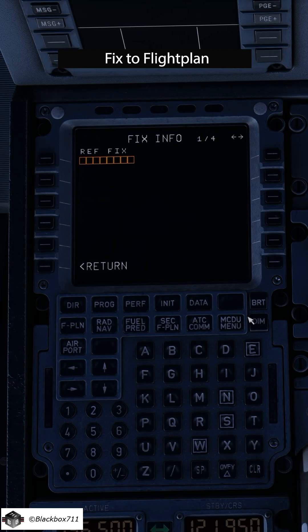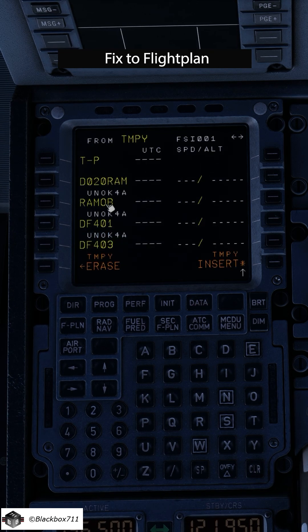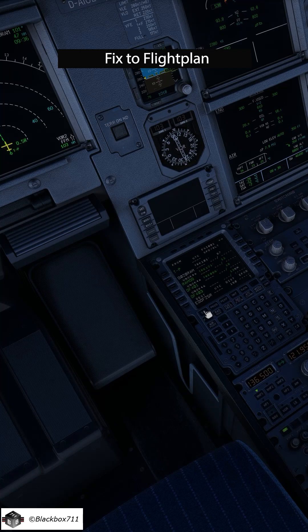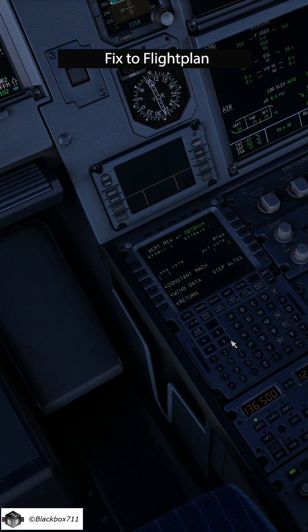So what do we pilots do? Go to fix info, select the fix — in this case RAMOP — enter 20 miles, and then we just click on the line select key next to that radius. There, bam, we have that waypoint now in our flight plan. We pull on the heading knob, press insert, then dial it to that new waypoint, insert again, check that we're back in NAV mode, now insert that restriction — in this case 25,000 feet descend.